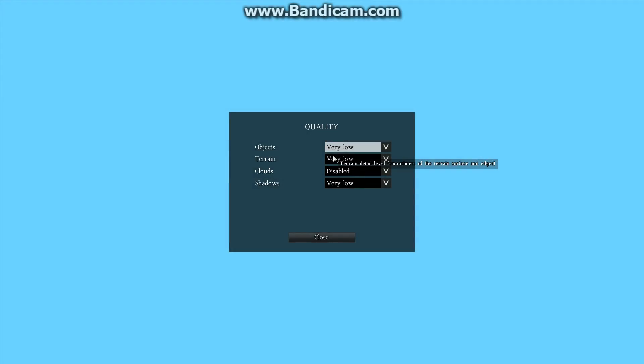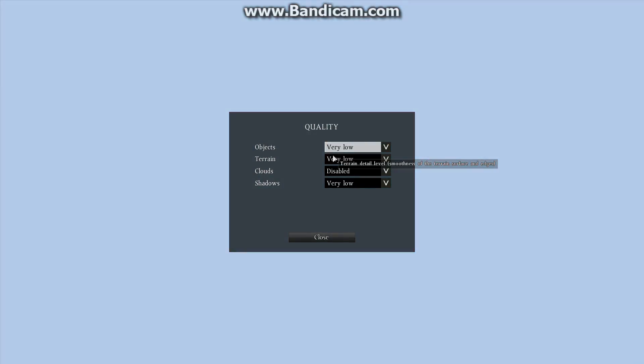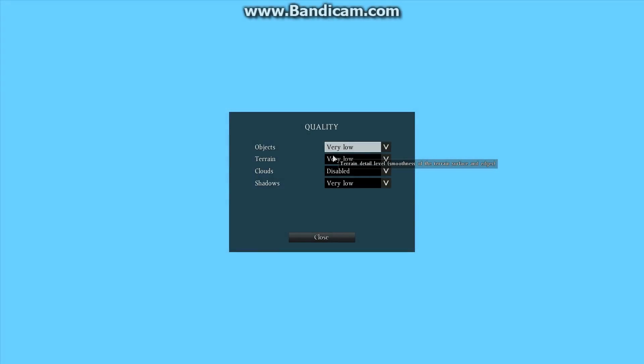Terrain Quality is controlled by the server itself — it's server-side, so it doesn't matter what you set it to. That's why when you're at the main menu with it set to Very Low you see no grass, but when you're in-game it's different and you see all the grass. So just keep it at Very Low. Clouds — disable it, who needs clouds? Shadows — set to Very Low, unless you're particular about perfectly shaped shadows around objects. Blocked shadows are just as good.